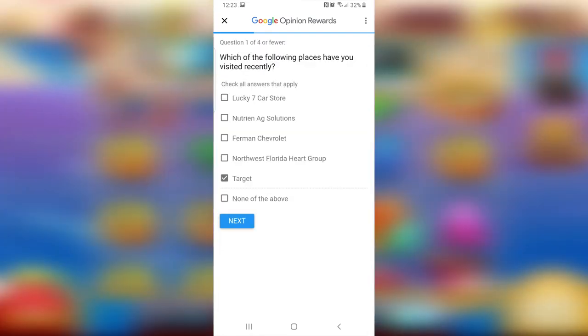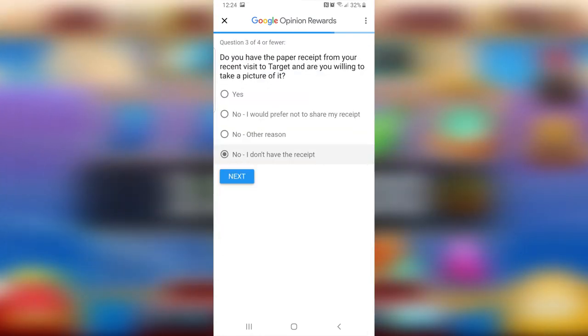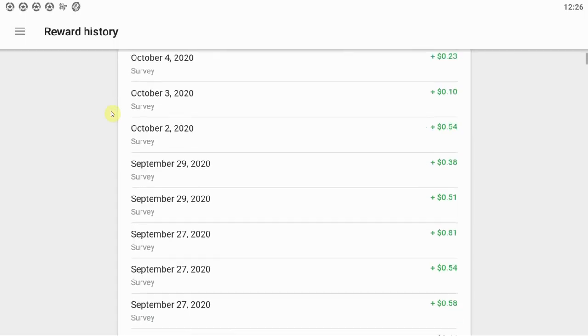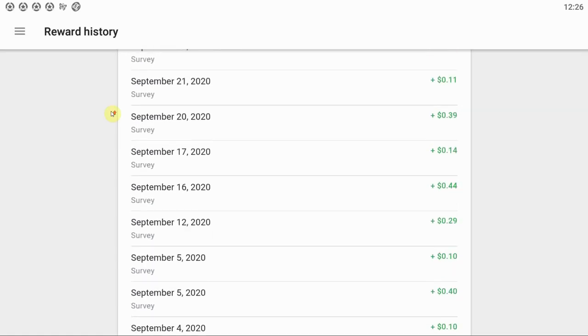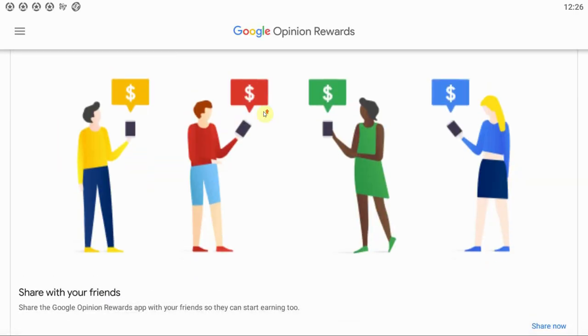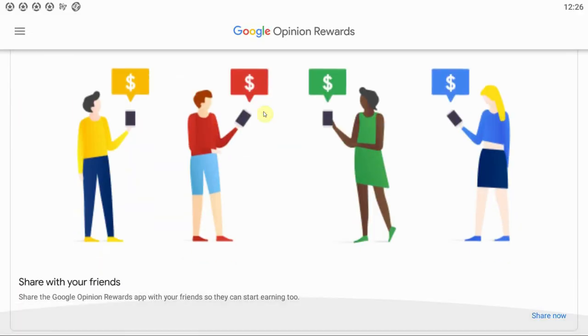After that, you'll be prompted over the next few hours and days to do a survey. Typically I get one or two surveys a day, mainly based on my Google Maps activity. You fill out the survey and accept your rewards. The rewards all stack together in a bank where credits accumulate, and you can use those credits to buy apps or do micro-transactions in the Google Play Store.